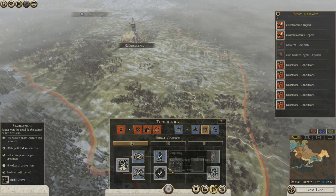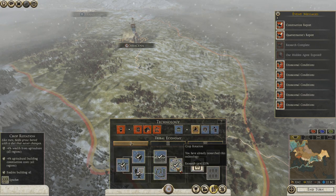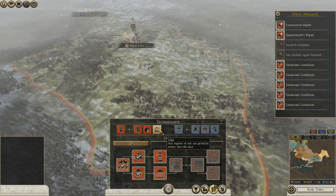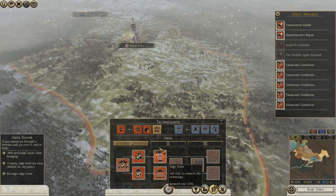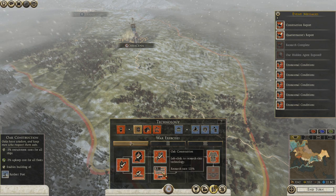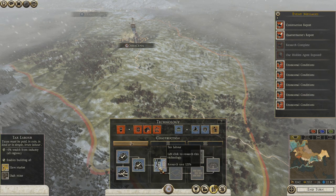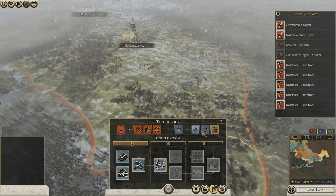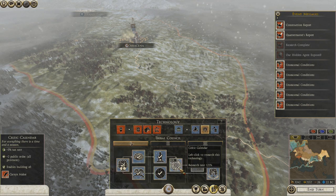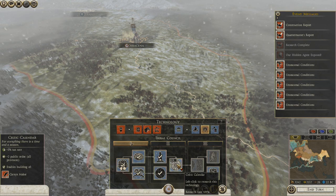We want the better farm — I believe we got the better farm. Keep wanting that siege tower. I want all of those. From industry, this unlocks more industry things. Public order on provinces this turn.